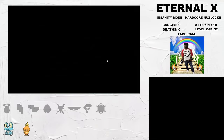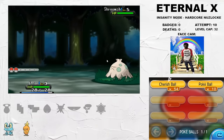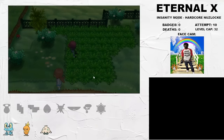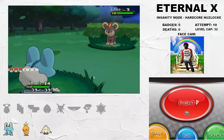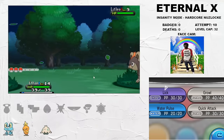Santalune Forest blesses us with a Technician Shroomish, which is another nice encounter for the early game — it packs great utility and strong priority Mach Punches when it evolves. Next, Litleo joins the team with the ability Competitive to punish any debuffing shenanigans. It's got a good Special Attack stat at this point in the game, so it's not bad. Alright, let's get straight into some action.